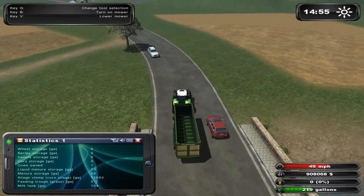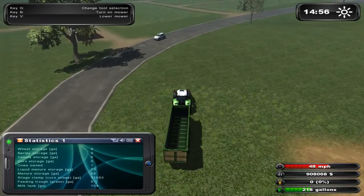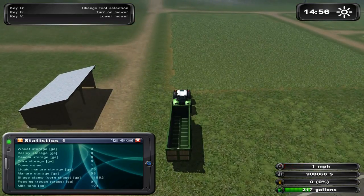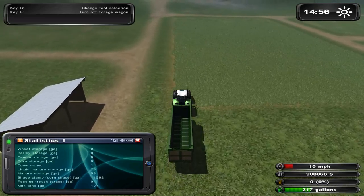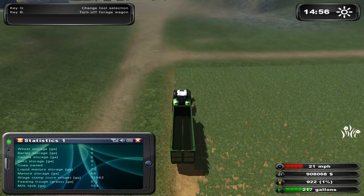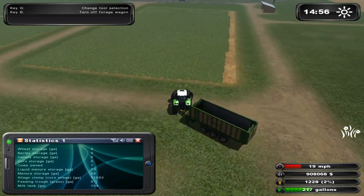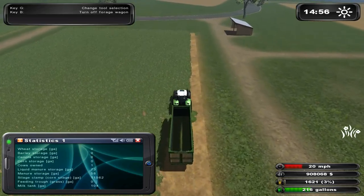All these cars in the way — you can just run them down for the most part, because they don't take any damage and you don't take any damage as long as you don't get stuck on them. To harvest grass it's quite simple: you just turn on the mower with B, lower it with V, change your tool selection, and turn your forage wagon on. And away you go.